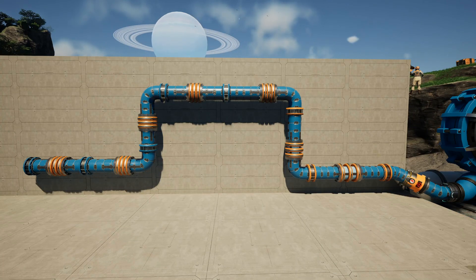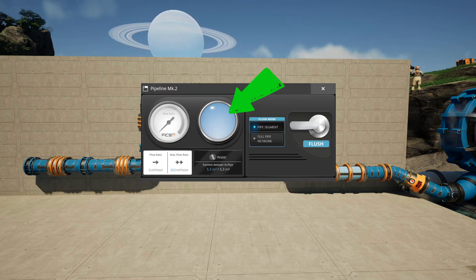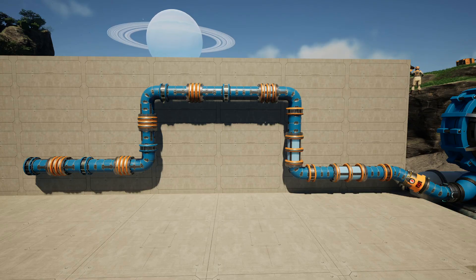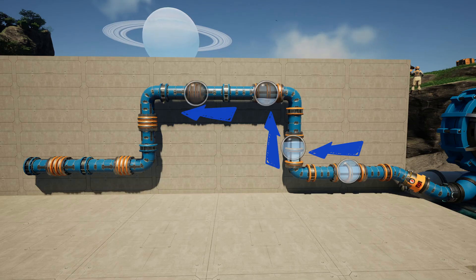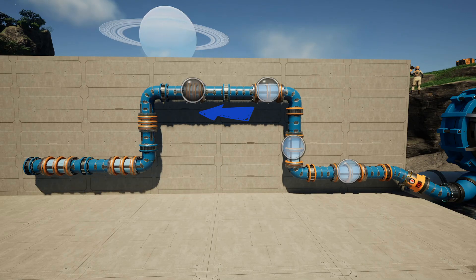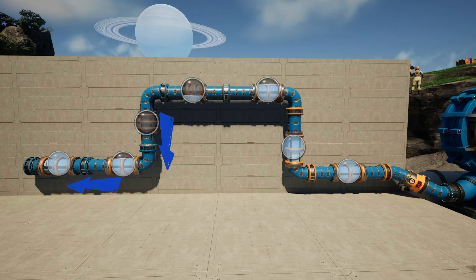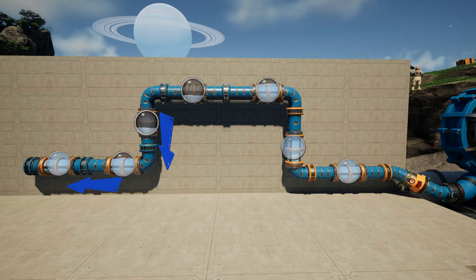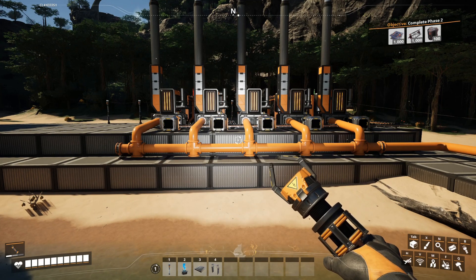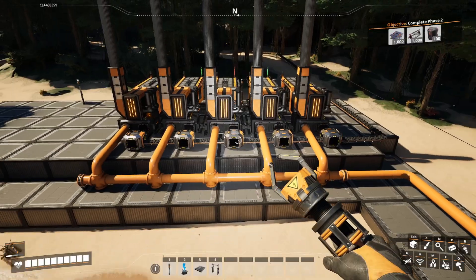When a water extractor pushes liquid into a pipe, it starts filling the first section. You can see how full it is by this bubble indicator in the UI. As the section fills, it builds pressure. If the next segment has lower pressure, the fluid flows into it and so on until it reaches the end. In a horizontal pipe, less pressure usually means a pipe that is less full. On vertical pipes, water falls straight down first, filling the bottom segment before working its way upward. This makes loading machines from below a bit difficult, as the water will have to reach all the machines simultaneously or none at all, so you could experience interruptions.